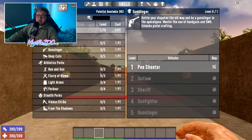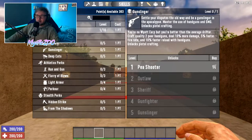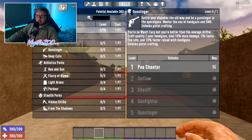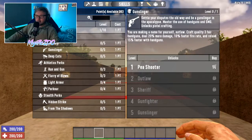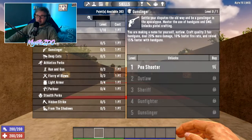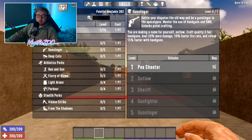For pistol perks go into the Agility tree and the Gunslinger perks. At tier 1 you craft quality 2 poor handguns, deal 10% more damage, 5% faster fire rate, 10% faster reload, and you unlock pistol crafting. You can buy this straight away without any points in Agility. At tier 2 you need Agility level 3 — craft quality 3 fair handguns, deal 20% more damage, 10% faster fire rate and reload, 15% faster with handguns.